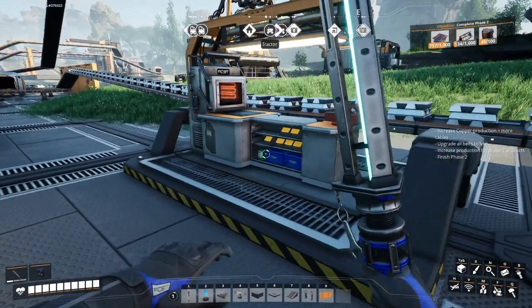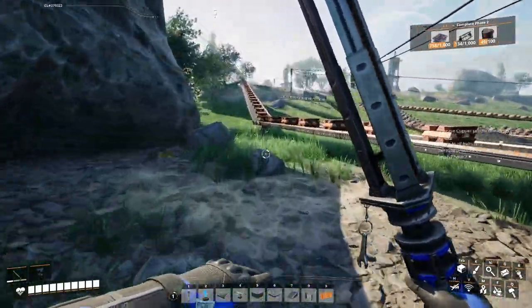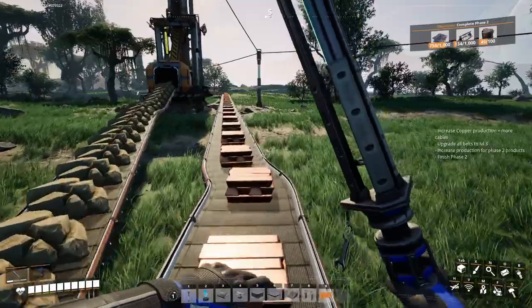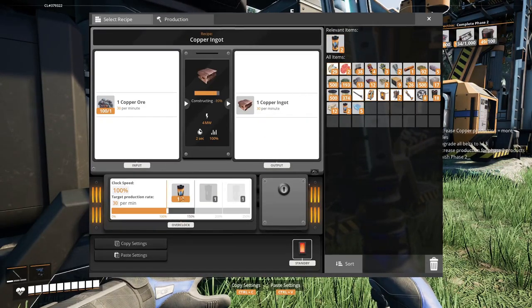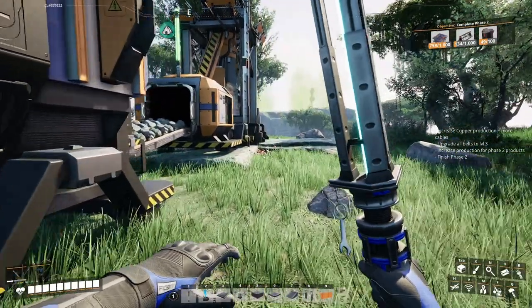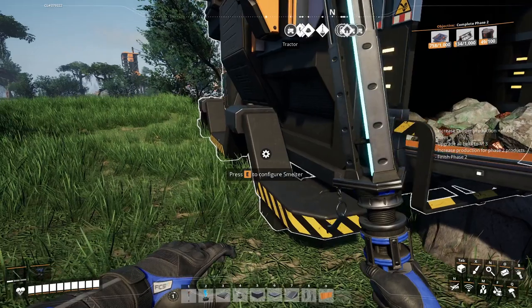Make three power shards. Let's go ahead and upgrade this smelter, get these going faster. Let's put these three in here. And then you're clogged — you're going to stay at 97%, which is good. We'll keep you like that.